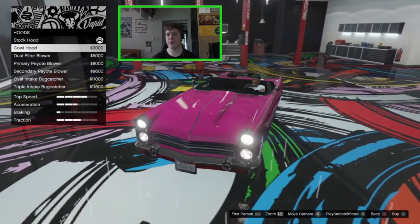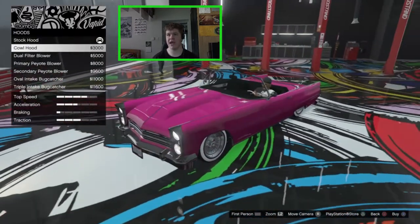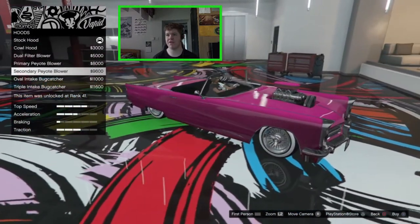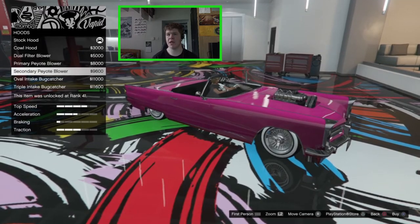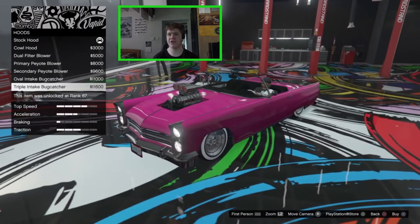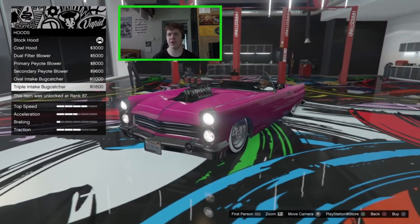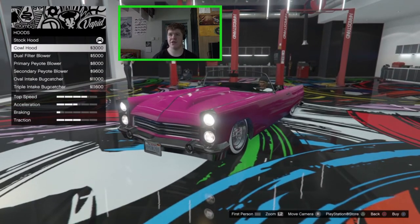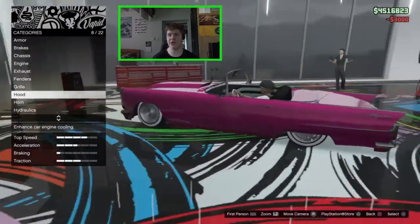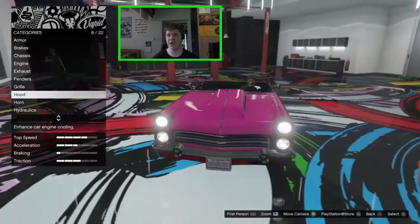For the hood, we can get the stock, the cowl hood, the dual filter blower, the primary Poyote fill blower, the secondary Poyote blower, the oval intake bug catcher, and the triple intake bug catcher. I think just the cowl hood looks quite nice — really clean, but it adds a little feature to the bonnet.